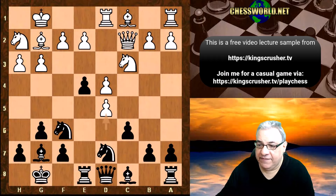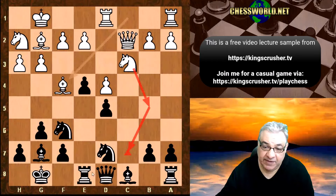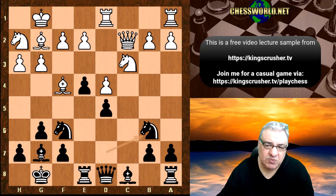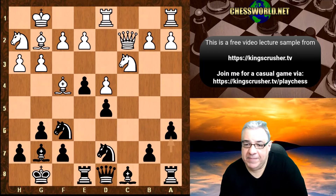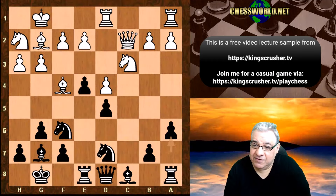We have cxd5, cxd5, and now Bf4. We can see that potentially Nb5 is nasty with this basic fork or other threats. So a6 stops Nb5. Nb6 is also another move and black actually seems technically okay here, but let's go with the game — a6. Here is where things get messy to say the least, and the difficulty of comprehending the game and its variations goes up significantly.